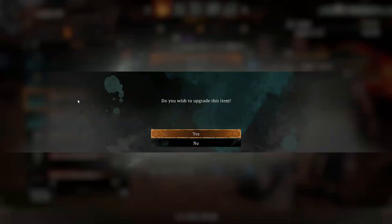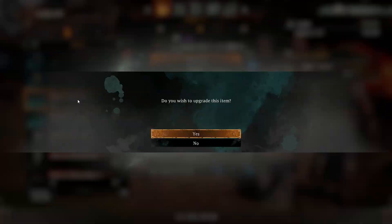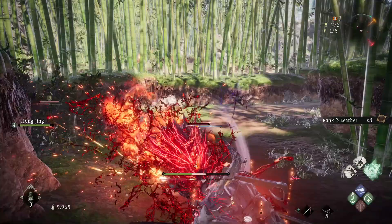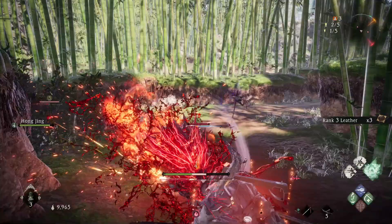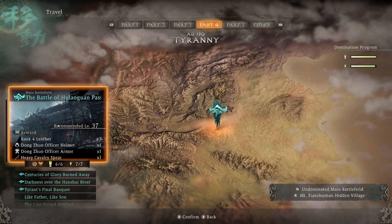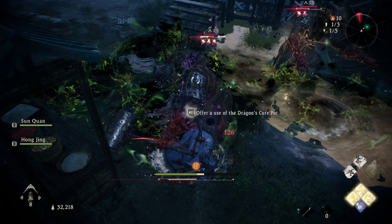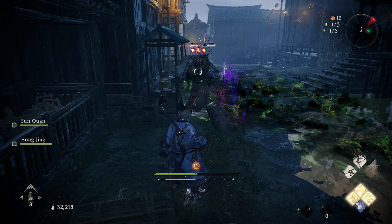You will need the rank — say rank X — of steel or leather in order to upgrade, and you need three of them to upgrade each piece. Most of this steel or leather is found throughout the world, and the most consistent way to farm these materials is to complete battlefields. At the end of a battlefield you get rank X steel or leather, and you can keep grinding and repeating it to constantly get that reward.